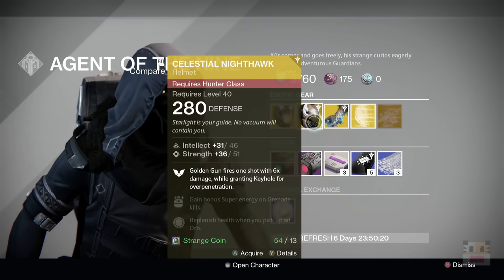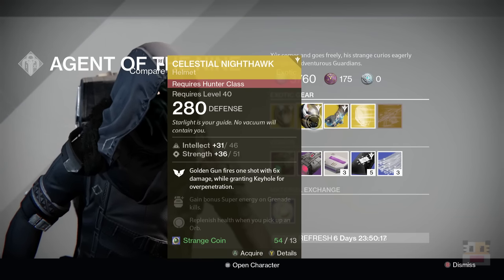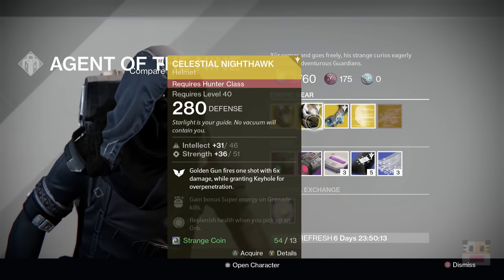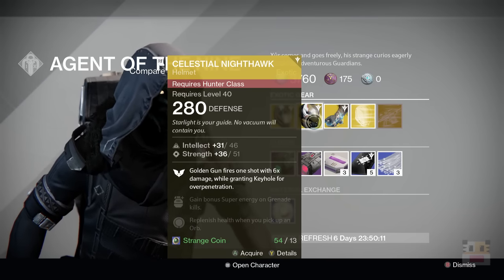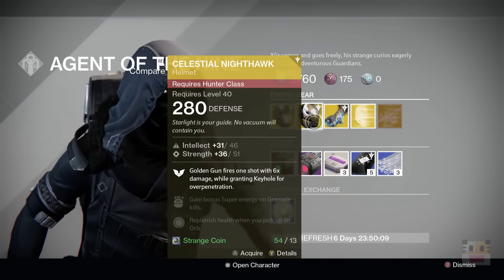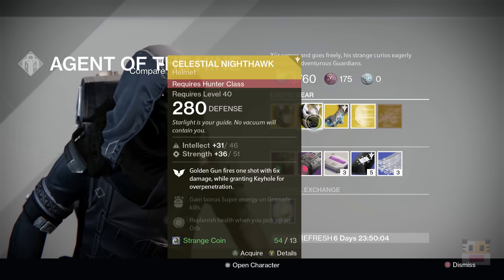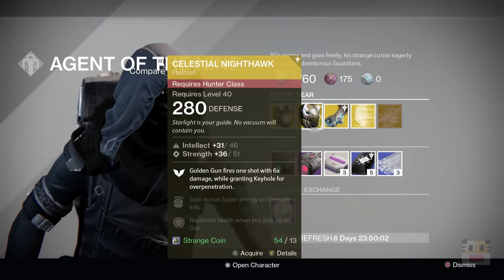Celestial Nighthawk turns all Golden Gun shots into one while gaining six times damage instead of just three shots with each one times. As well as being able to get that Keyhole for overpenetration, which basically penetrates through targets and hits multiple targets. Basically if you're fighting bosses, this is really good for PvE bosses. Not good for PvP whatsoever.